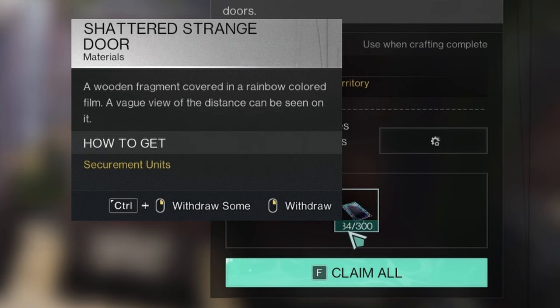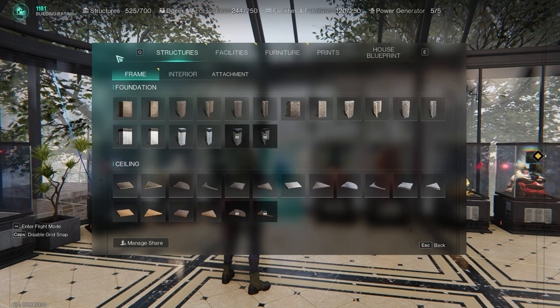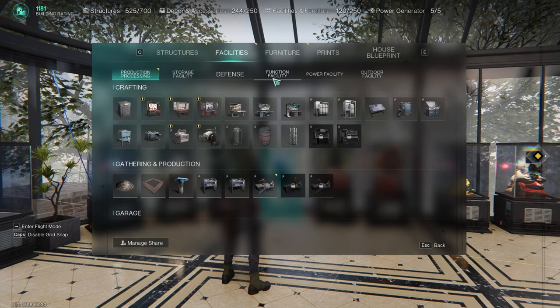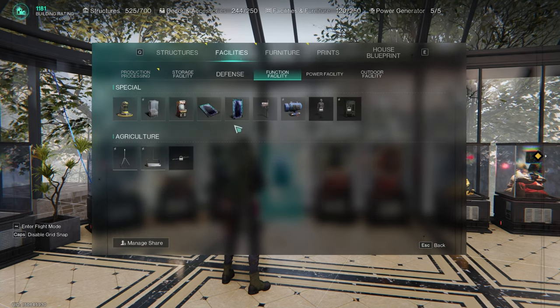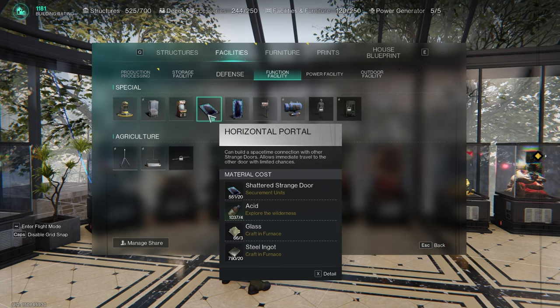The longer it's in containment, the more shattered strange door materials you gather. Once you have the materials, open your build menu, go to Facilities, then Function Facility, and you will see two variations: a standing portal and a horizontal portal.